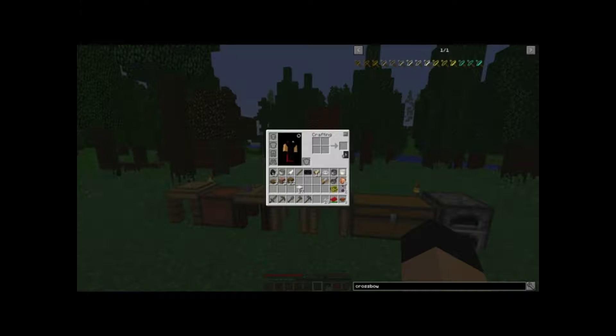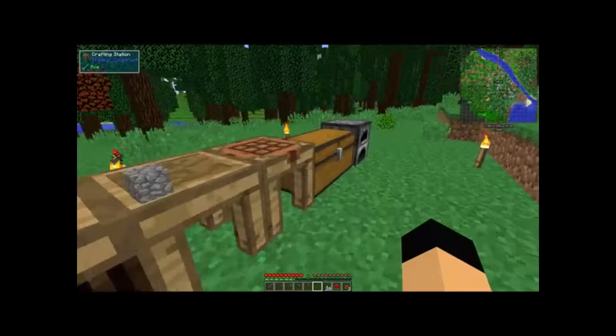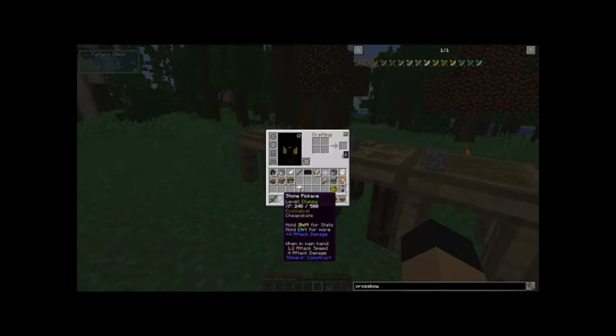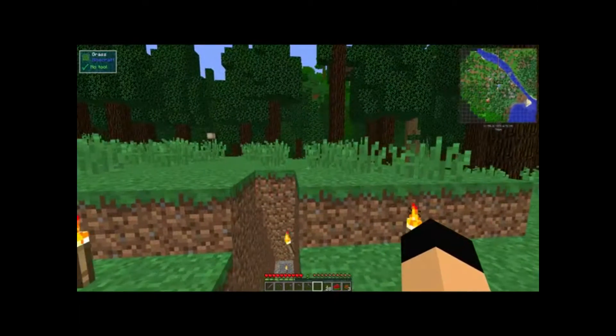I've already gone ahead and done some of the basics. This is a 1.10.2 mod pack. I've gone ahead and made Tinker's Tools. As you can see here, they have Tinker's Tool Leveling Mod in here. So as you use the tools, they get XP on them. Eventually, once they get enough XP, they will get modifiers. One thing about this pack — if you are in darkness at light level 7 and below, you take damage.